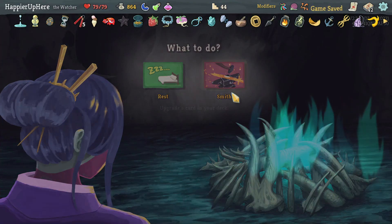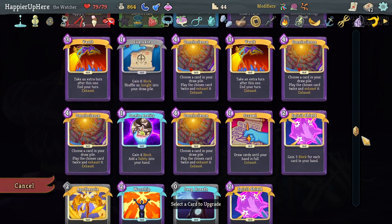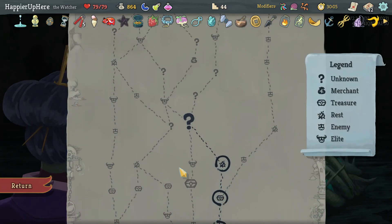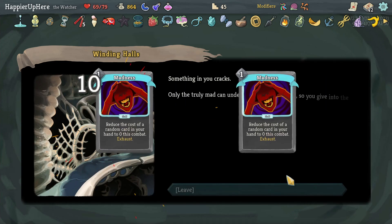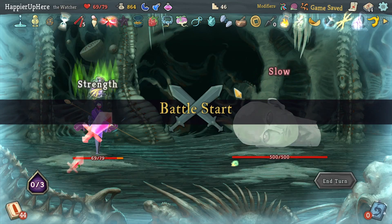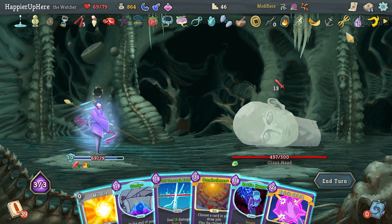Going left for two more elites. Not much critical to upgrade — I can upgrade Apotheosis. At this rest site I'd rest if I had Dreamcatcher. Instead I'll take the two Madnesses to get closer to 50 cards, though I still need the next question mark room to be a shop. Let me see if I can get Overkill or Combo here.